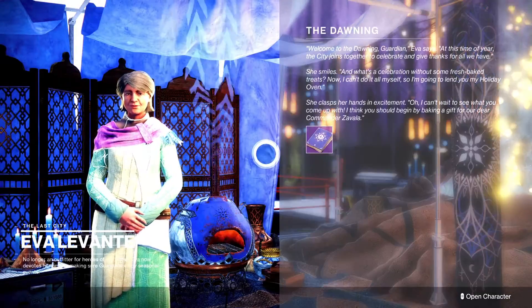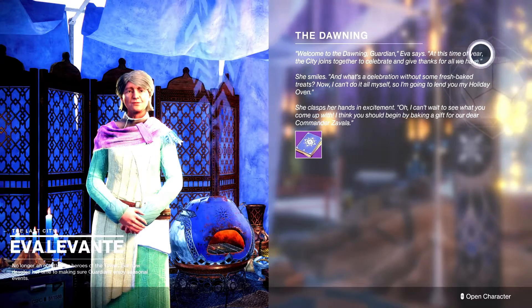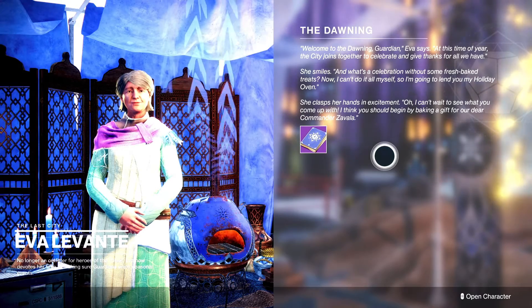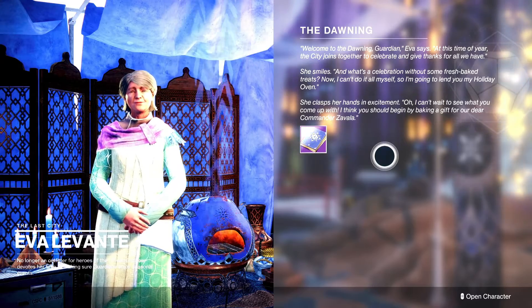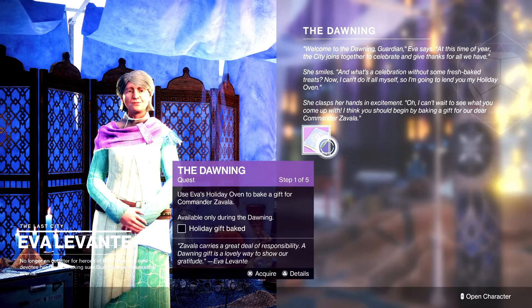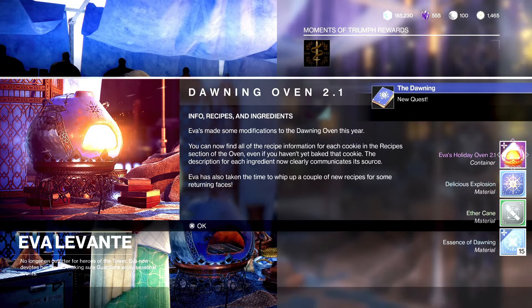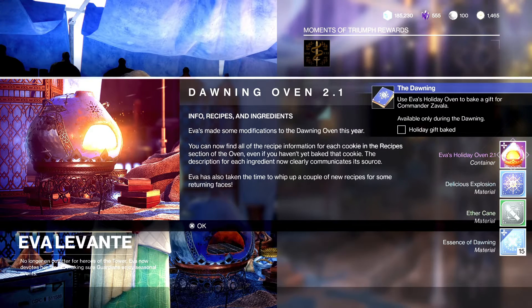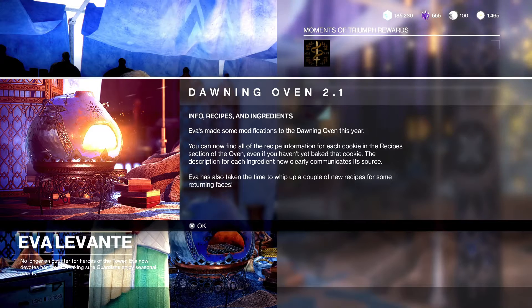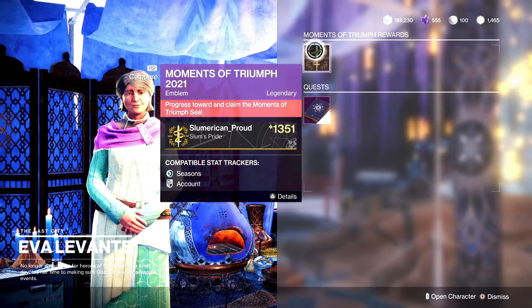Let's see what Grandma Levante has. She says: 'Welcome, guardian — at this time of year the city joins together to celebrate. What's a celebration without some fresh baked treats? I'll lend you my holiday oven.' There's the Dawning Oven 2.0 — Eva's made some mods this year. You can now find all recipe information for each cookie in the recipe section of the oven, even if you haven't baked that cookie yet, and each ingredient description now clearly communicates its source. This makes my job so much easier — I don't have to do a separate recipe video!